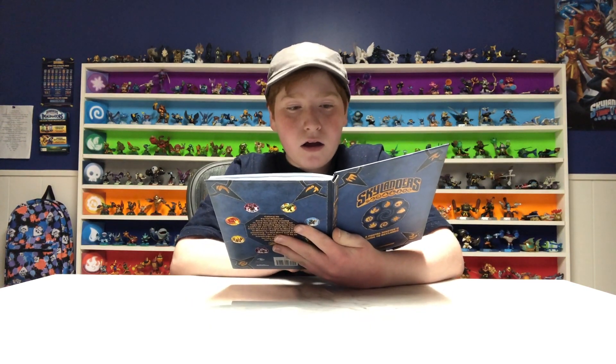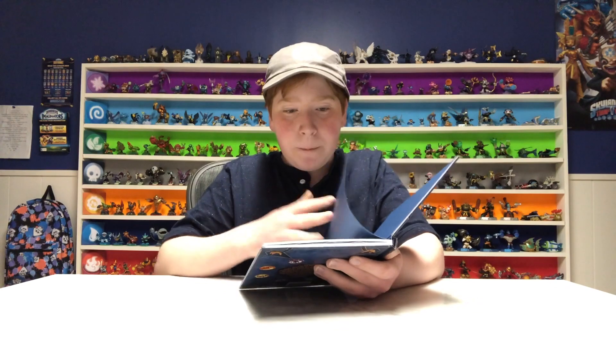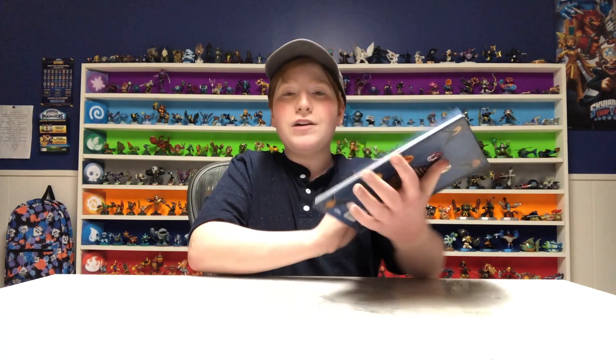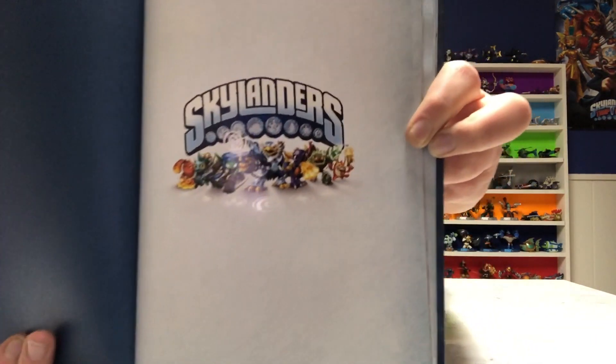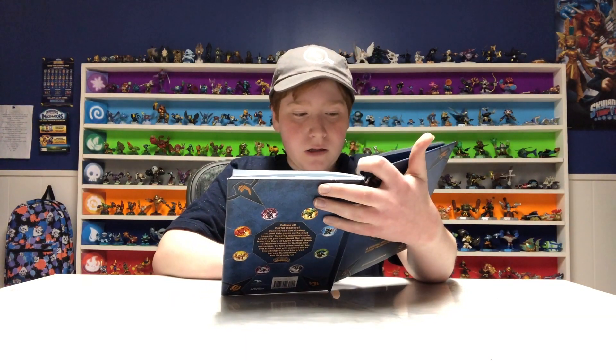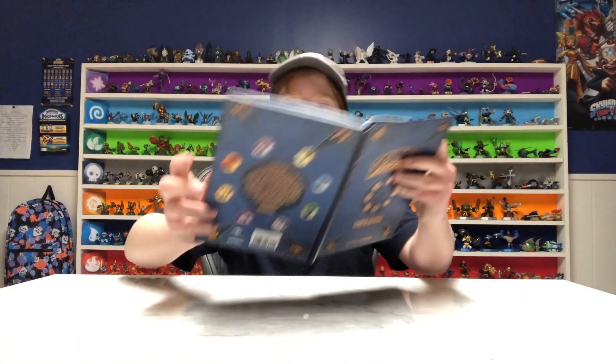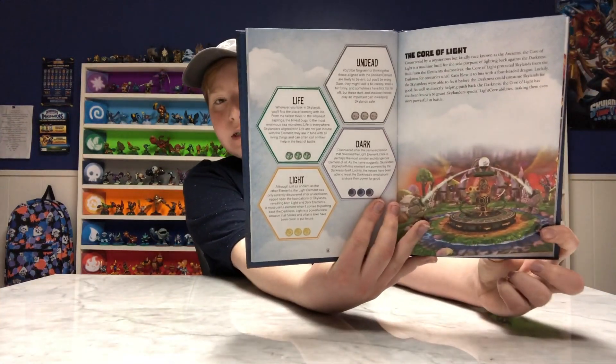Basically, the first thing you see in this book is a blue cover. The first thing you see on the second page is the official Skylanders logo with some of the characters around it. Then you get a note from Master Eon — it explains who Eon is, what all the Portal Master stuff's about, Skylands history, and it tells you about the elements right there. More elements than the core of light.